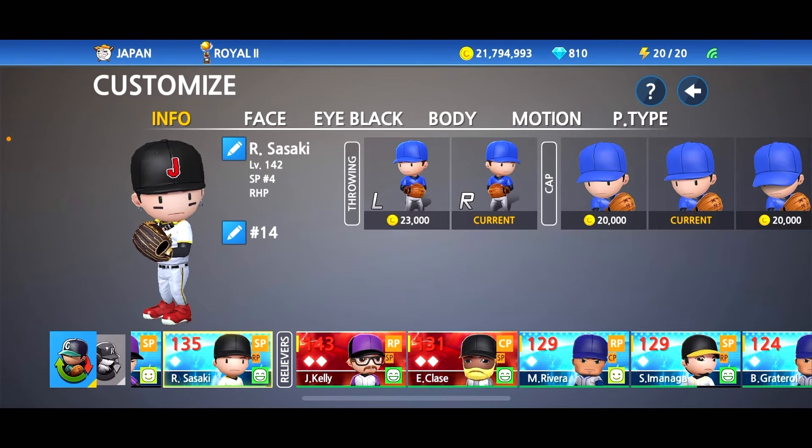So here we have it, guys — Roki Sasaki added into Baseball 9. He is only diamond tier right now. I'm going to grind out two prime badges real quick so we can make him prime tier for his debut and really dominate in this game. Let me get back to the grind and we will be right back.